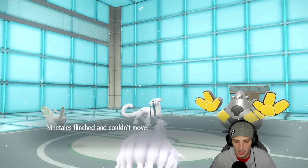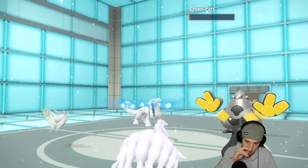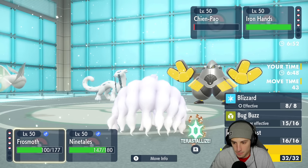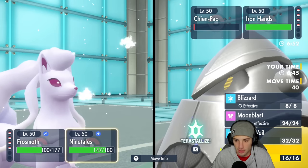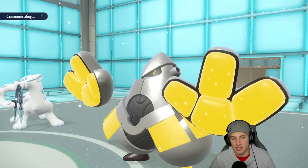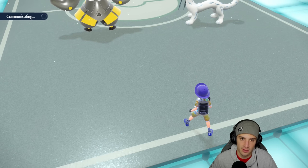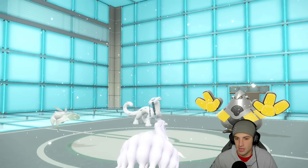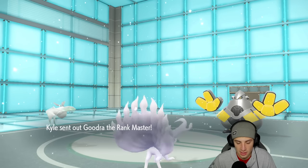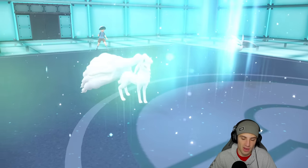We end up doing that, Ninetales flinches. We get off a big Bug Buzz — probably triggers Focus Sash. From here I'll drop a Blizzard and go for Aurora Veil setup. Nice lovely Aurora Veil setup. Instead of faking out and doubling down into my Pokemon, they choose to just hit both sides, which is kind of weird. Ting-Lu doesn't really have too many moves to KO us. He ends up swapping — goes right into Gouging Fire. Aurora Veil gets set up, Frostmoth is ready to go, and Blizzard is now going to fly.